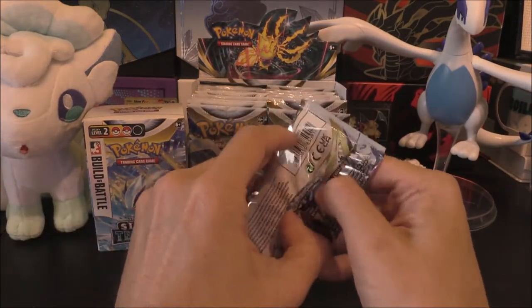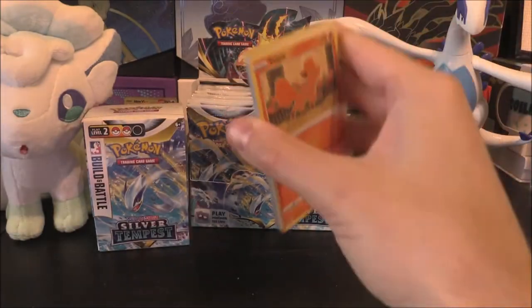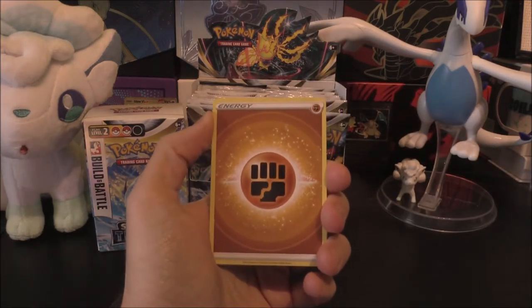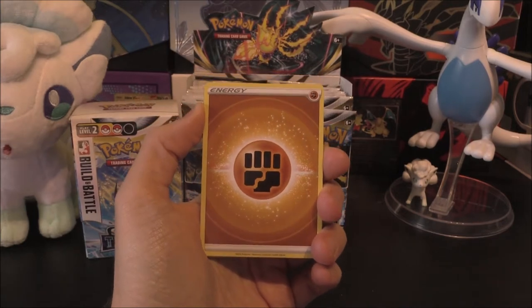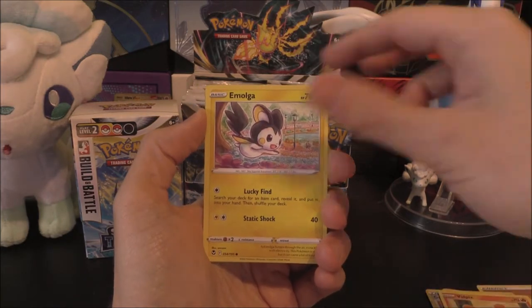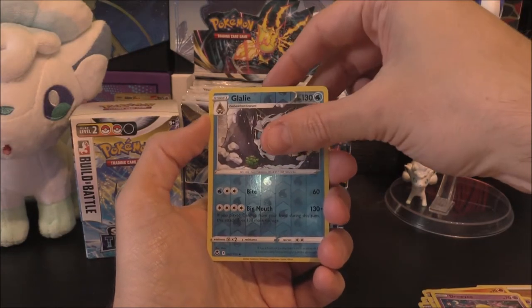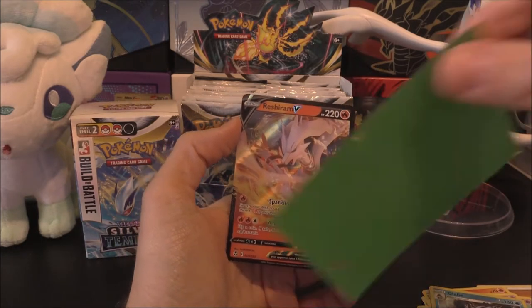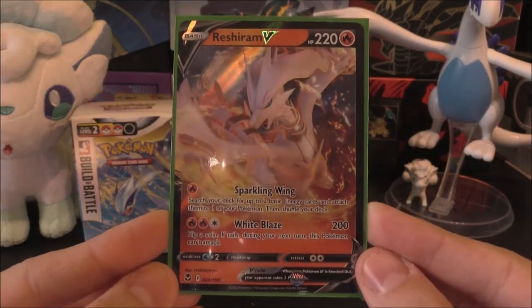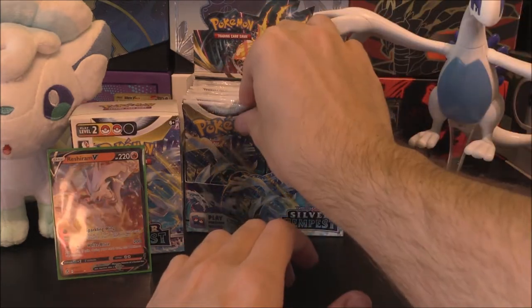Full Art Trainer - let's put that out there. If an Alt Art happens, it happens. I'm not really feeling it in this box, but let's just see what happens. Let me grab my little box to show the pulls - Vulpix can hold on to them. Speaking of Vulpix, we're on to our first one here. Let's see how the third booster box will go. We've got that Fighting Energy, a Gilele Reverse - very nice. And our Rare or Better: we start out with a Reshiram V straight away.